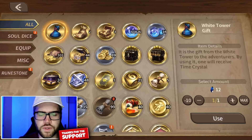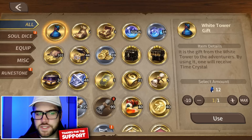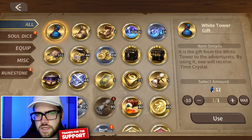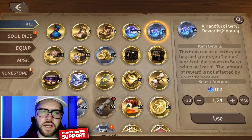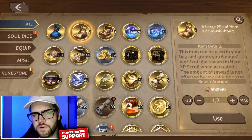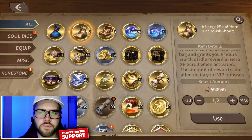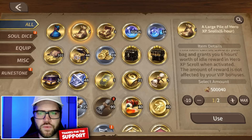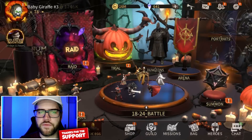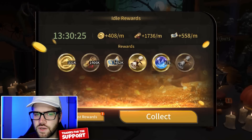Number five: save your chests or bags of barrel, XP, and gold until you're stuck in chapter adventure. When that happens, spend what you need to get past the roadblock, then save the rest until you're stuck again. The reason is that items like these grant six hours of idle rewards, and they're not affected by VIP bonuses — so the further you push before getting stuck, the better value you get. The same applies to fast rewards: take those toward the end of the day after doing some chapter adventure pushing.